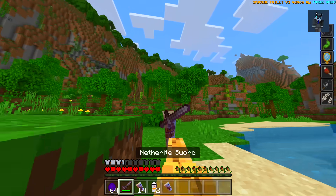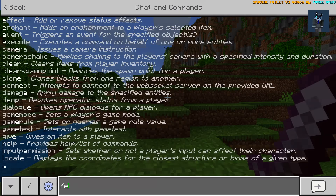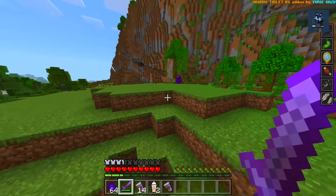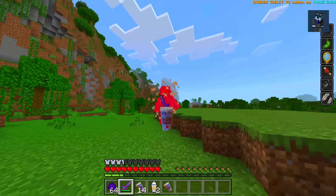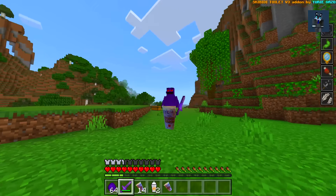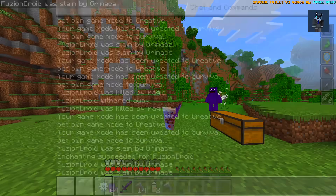I can hold a sword as well! Get rid of the ocelot — that is sick. Let's enchant this, we'll put it to Sharpness 5. Grimace, come over here buddy — we'll fight him as the drink itself. This is so random but I love it. This is not looking good — how much health does he have? I might need to jump into creative just to see if we can even get rid of him because I just keep dying.